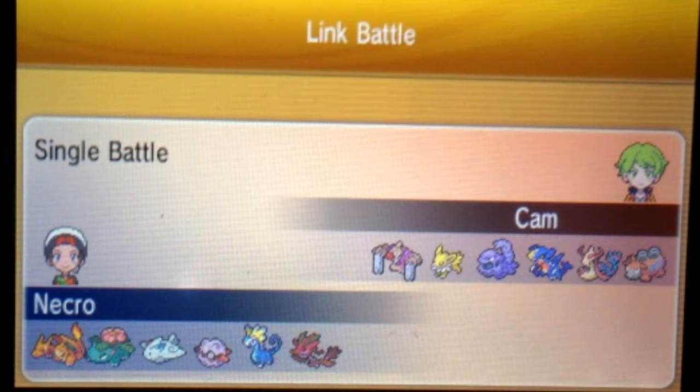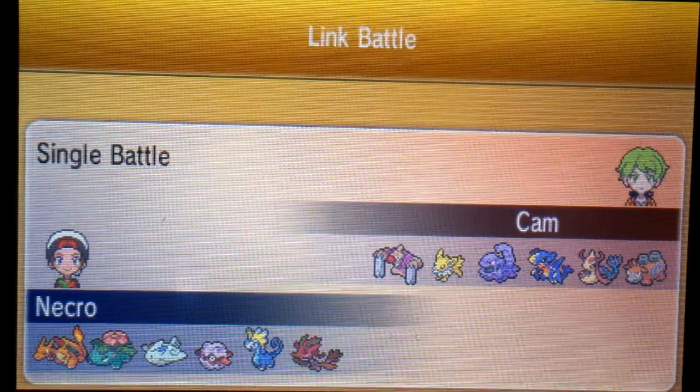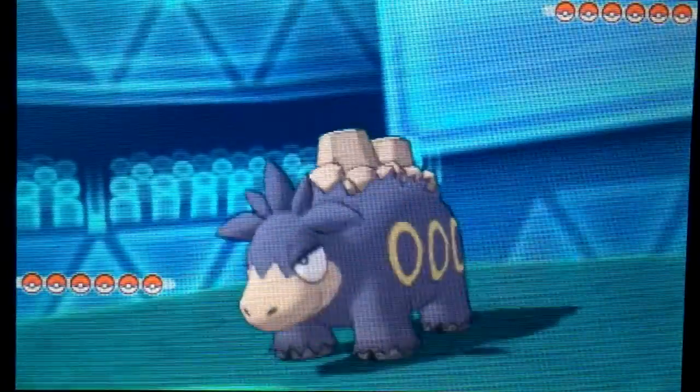I was quite surprised to see Camerupt and Muk on his end, not as surprised to see Conkeldurr or Garchomp. I was a little dismayed that I didn't bring Crawdaunt, because against his team it would have done pretty well outside of Conkeldurr. Jolteon — I just really needed to make sure it wasn't a Scarf set, because then it could outspeed Abomasnow and hit it with something like Hidden Power Fighting. Outside of that, Muk, Camerupt, and Milotic were all relatively passive, so I knew as long as I kept up good damage output, things would go alright.